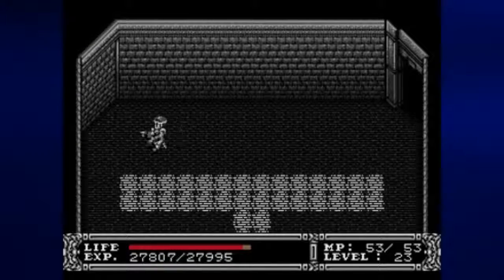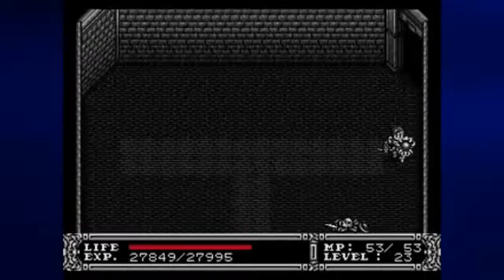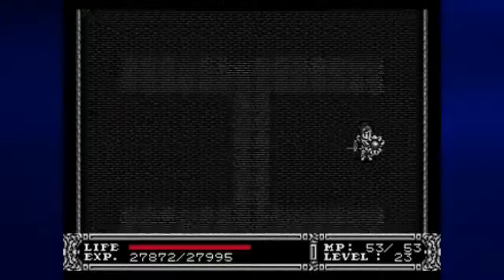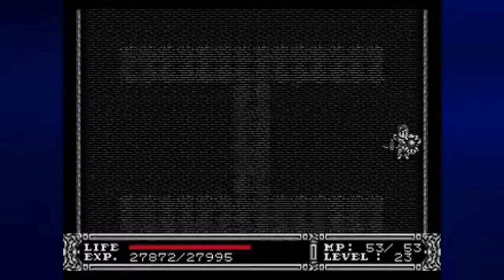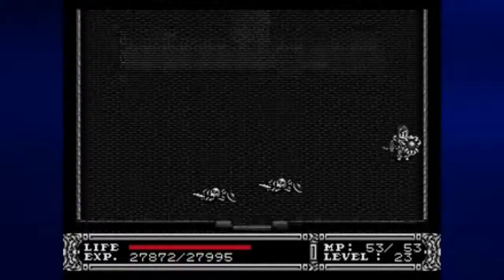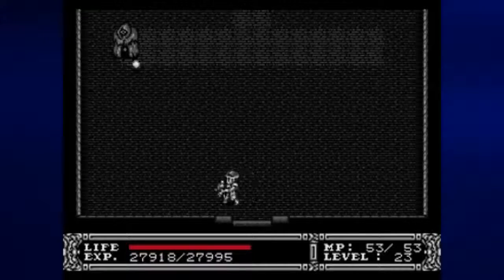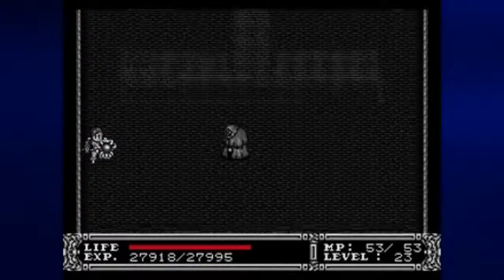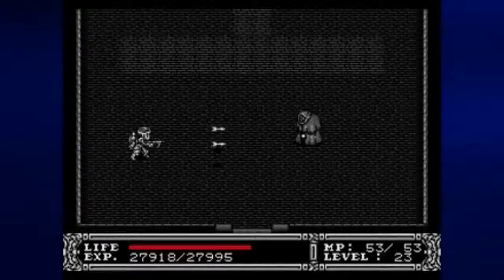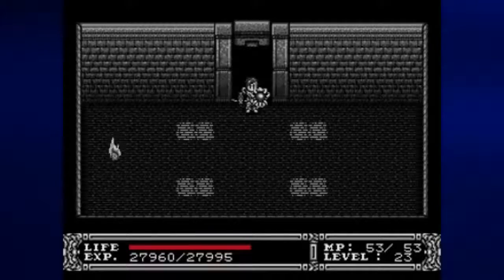So we're going to go back up here and over to the left. I believe this leads to another dead end. I know that you'll be seeing this room a lot as well, if you mess up on the exploring. You'll be seeing this set of rooms quite often if you don't have the best of luck. I will explain later on why that is. For now, I want to take out this magician and then go down here.